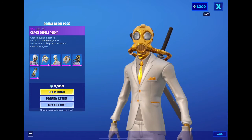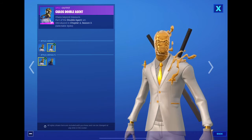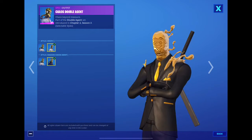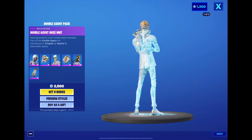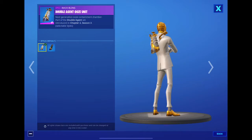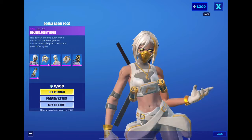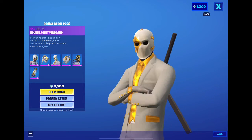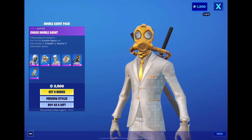Chaos Agent looks really good in ghost style. His original skin is in black, but seeing him in ghost makes him look so good. His back bling changes color too — I like the black and gold or white and gold. It'd be cool if Wild Card had extra styles like the original four, but it is what it is.